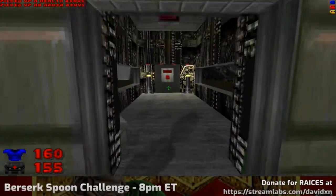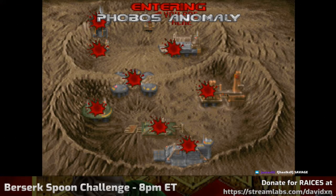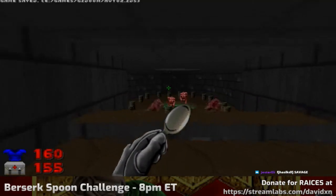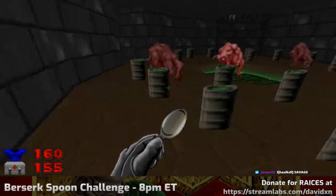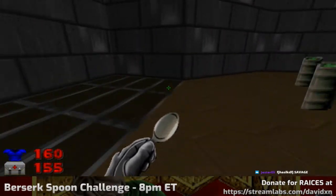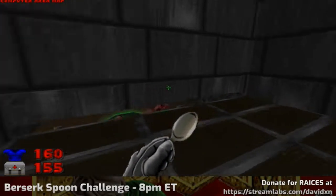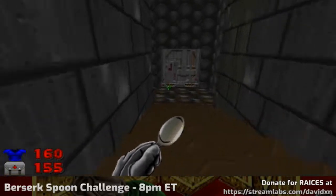We've reached the exit and we have potentially reached sticking point one I was anticipating — Phobos Anomaly — because I'm going to get up close to some more powerful enemies than I have had to before. Can they even get out if I ignore the barrels? That's something I haven't even considered until now. I'm learning new things about Doom all the time.